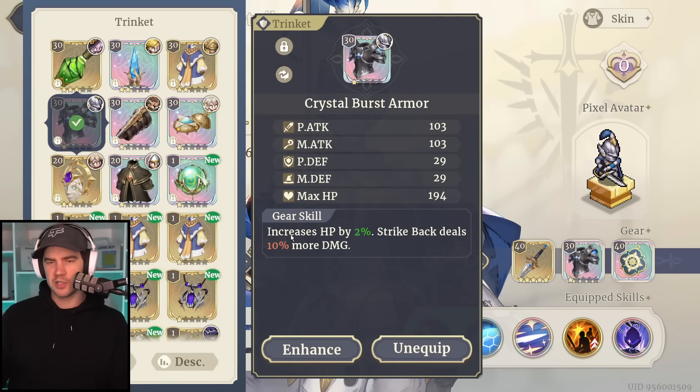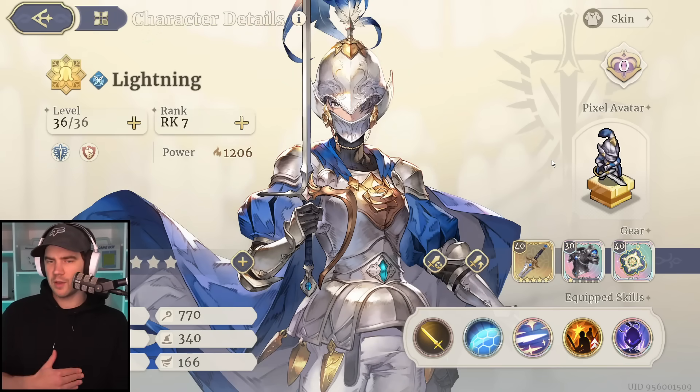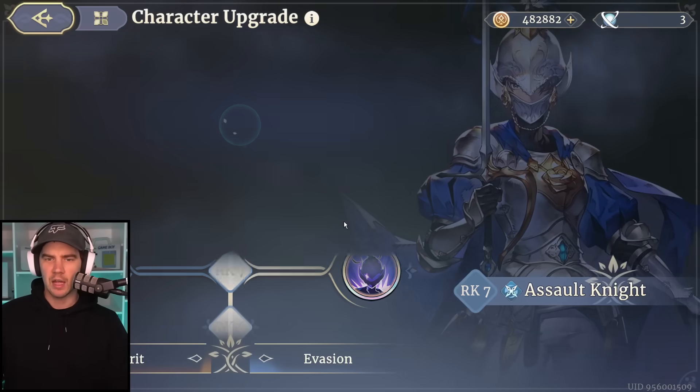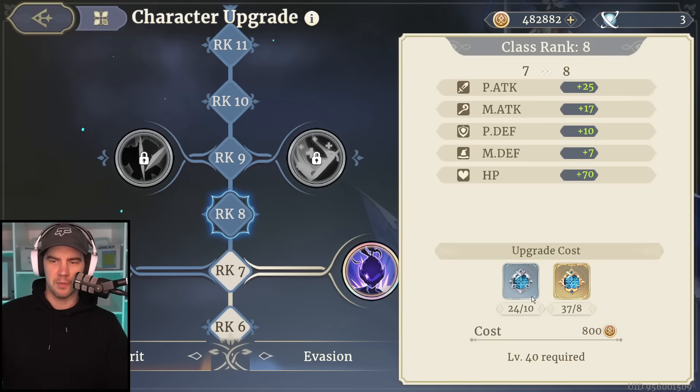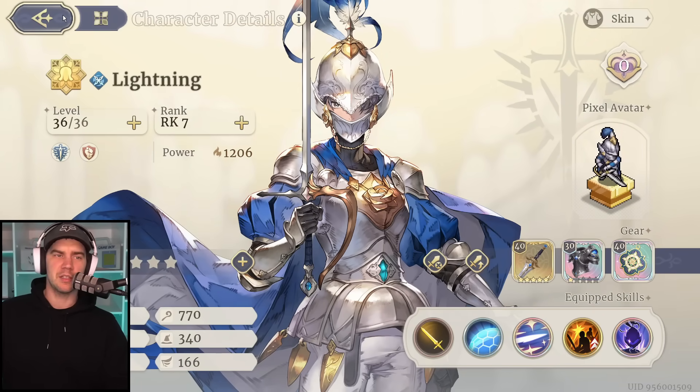Obviously later on it might change, but for now gear upgrading is your break point. The idea is to build up one of each weapon type essentially — build up five sets of gear or chest pieces, maybe six for arena if you want to. Then you're pretty much good to go, completely set up, and you can just level up the characters. You do start running dry on rank-up materials, but with daily sweeps you're pretty good. I think that is a fantastic system.